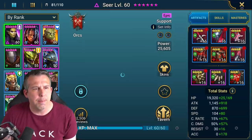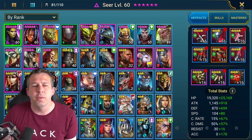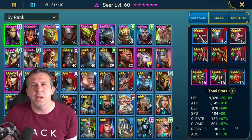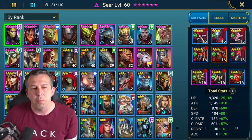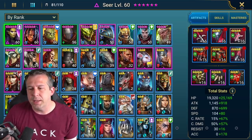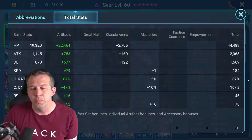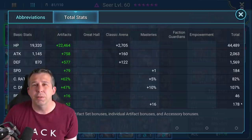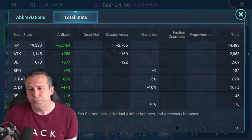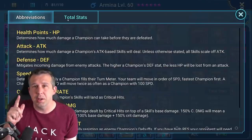Let's look through the champion pool for this mid-game dungeon push. Anyone who's a 60 is basically going to be considered for teams; anyone who's a 50 that I've geared is also considered. Anyone 40 or below — the stats just aren't there yet to help in the mid-game. That's why we need so many people leveled to 60 and at least 50. My Seer build has decent crit rate — want it at 100 — enough accuracy to rip buffs off enemies, good health and speed.